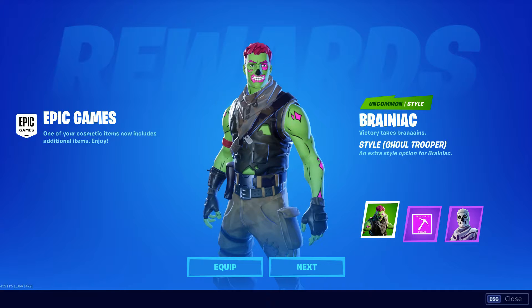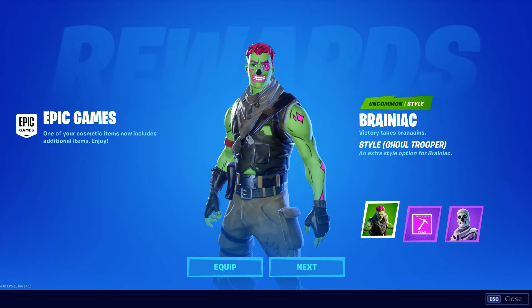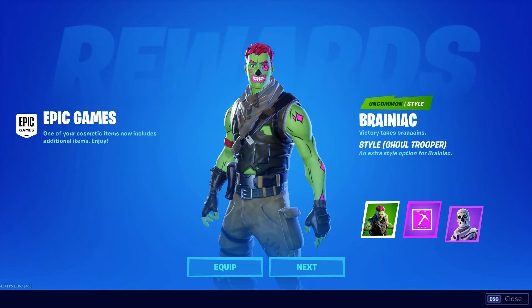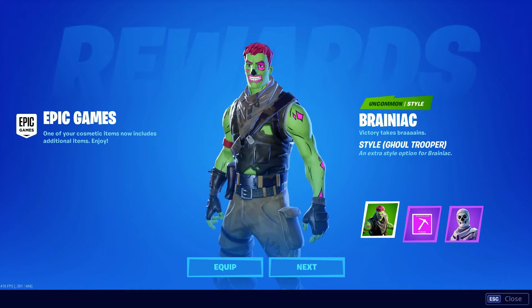We also unlocked two other items, so let's check out the second item — we can't even see it clearly with the preview. You already know what the third one is. The second one: placeholder — what's happening? Also new to the update with this Chapter Two.